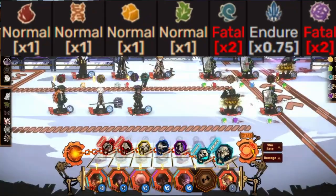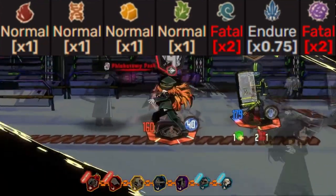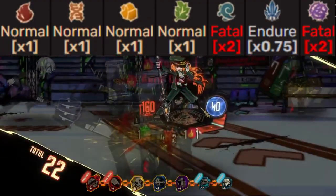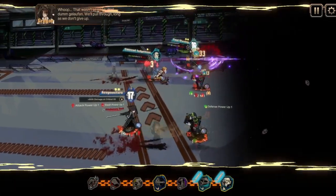Your resistances will change to normal on everything, but fatal to gloom, endured to pride, and fatal to envy. Two fatals and one endured — that ain't very good, if I'm being honest with you. That's pretty bad.